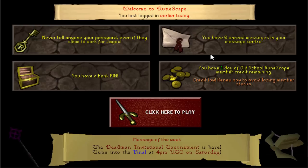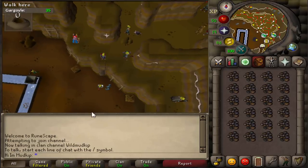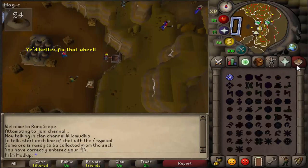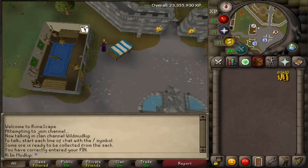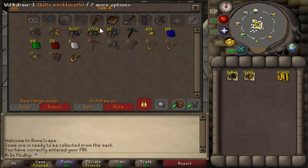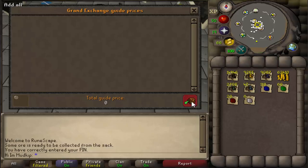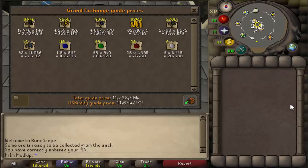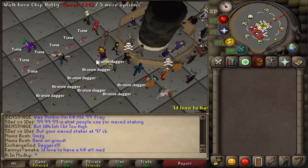All this footage was from over the course of the last month, which means I did lose membership at one point and had to go get a bond, which I had more than enough money for. This was going to be my first time price checking my loot since the last progress video, and I wasn't expecting much since I hadn't even hit 85 mining yet. When I saw how much I had exactly, I was pleasantly surprised — 11.7 mil is not bad at all, considering I had already purchased a bond before and the Dragon Pick.